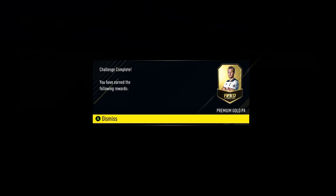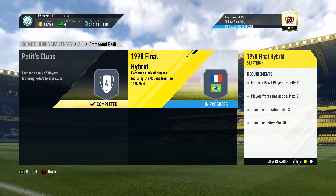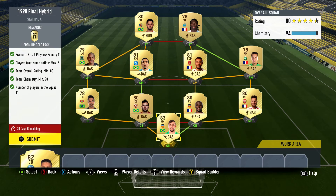We submit and get a premium gold pack — not bad. Now the 1998 Final hybrid — this is the World Cup final, France versus Brazil. I did this one half Brazil, half France, and it worked out. You need 11 players from France and Brazil, with players from the same nation maximum six, so you can't have 10 Brazilian players and one French player. I went with Brazil on the left side and France on the other side. Overall rating is 80 and overall team chemistry is 90.